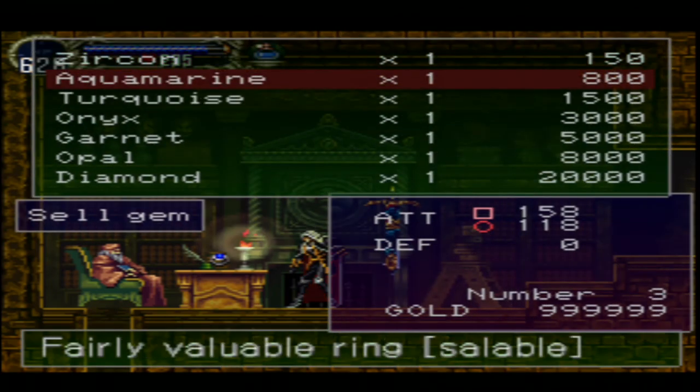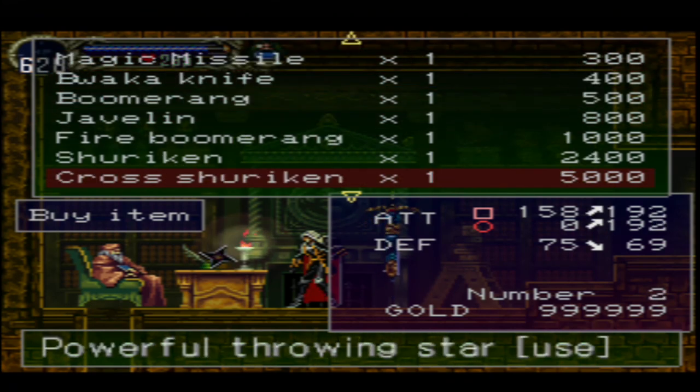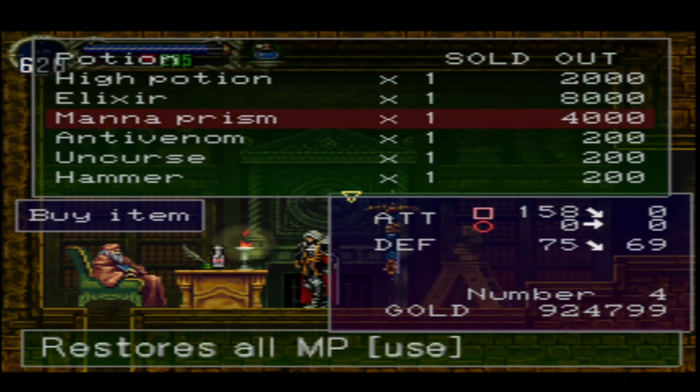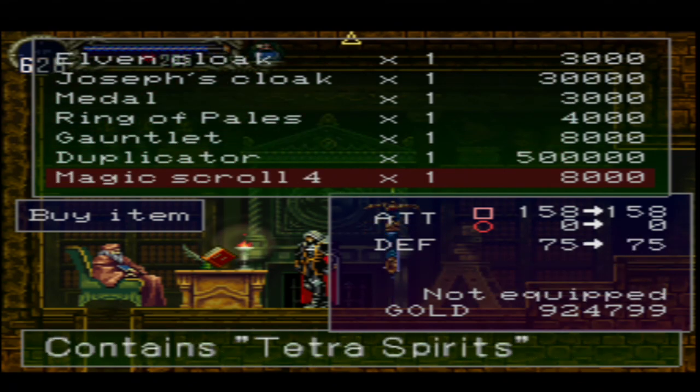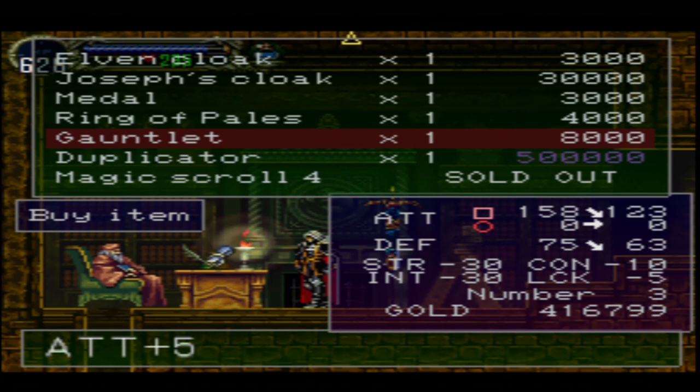I want to buy the duplicator. In fact, I'm just going to buy everything I don't have — I got the money, why not? There's plenty to spare. The main reason we're here is because we want the duplicator. I'm just going to buy the rest of the things I need because I want to have them in my inventory — I'm a completionist like that. Then I will meet you back at the place we haven't explored on the map yet. It's on the Reverse Castle — the area past Death. I'll show you once I get there.